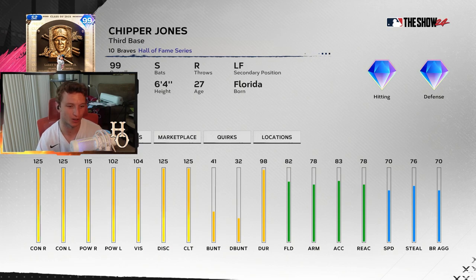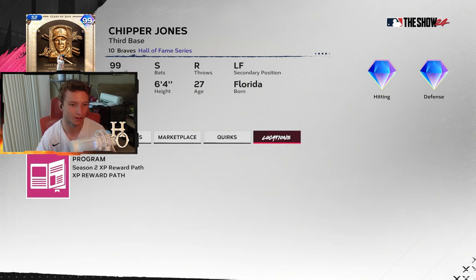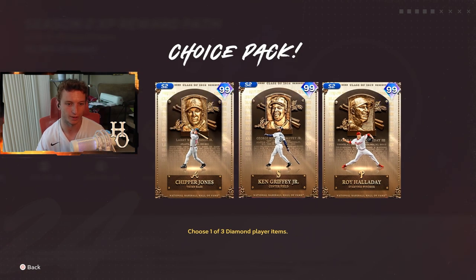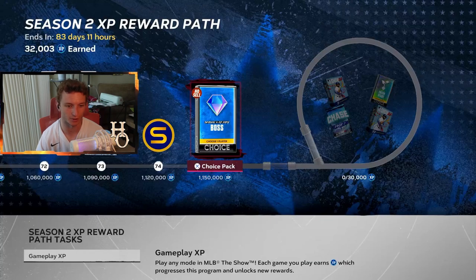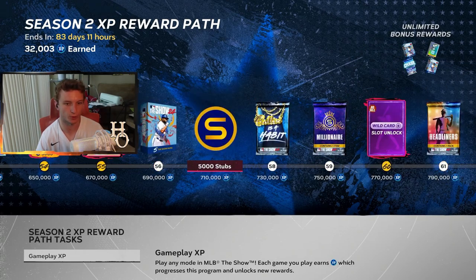Chipper Jones is one of the best switch-hitting power guys in the game — max contact, 115 and 102 power, 104 vision, and 125 clutch. This might be the best card in the game. He's quirked up as well. I think a lot of people are going to have Chipper Jones pinned more than any other card before getting some of these others.